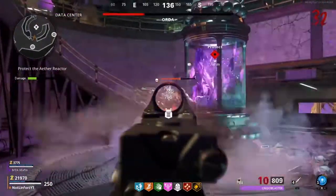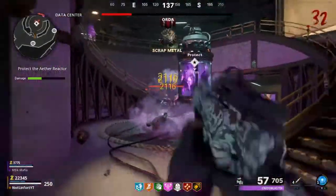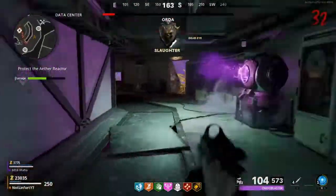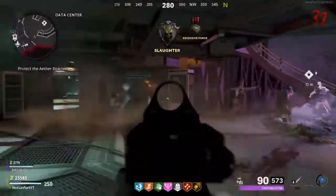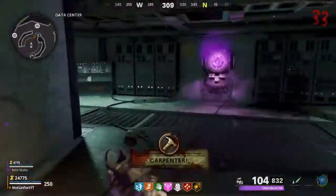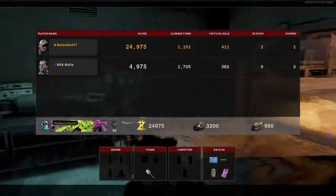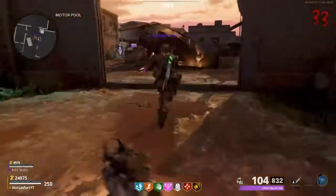The mimics and Manglers on Firebase Z, and the Magaton bosses on Die Machine — I feel the MAC-10 outperforms the LC-10, not by much, but it definitely does. So I'm giving zombies to the MAC-10. Overall, I'm going to give it to the LC-10. My main justification is simply that it's so much better in multiplayer, and then it's really close in zombies. The LC-10 is a valid weapon in zombies and an amazing weapon in multiplayer, compared to the MAC-10 being a slightly more valid weapon in zombies and just absolute dog water in multiplayer.